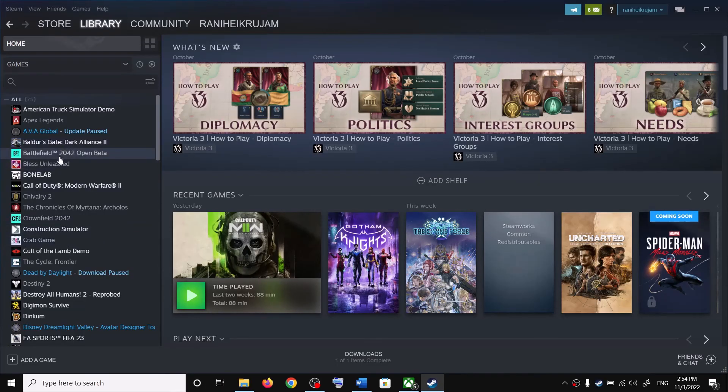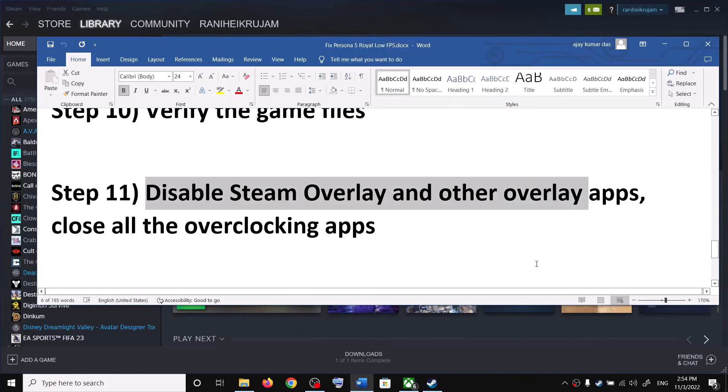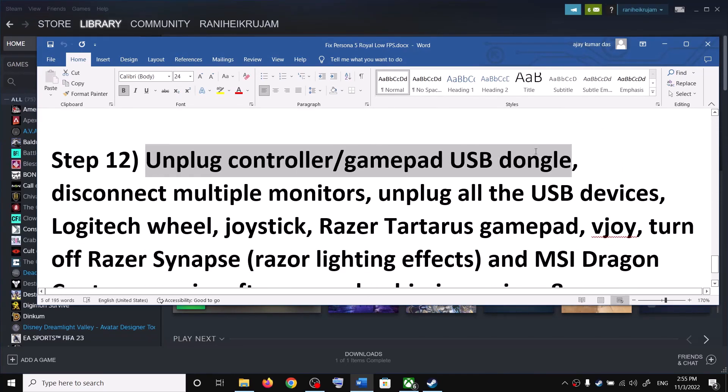Disable the Steam overlay and other overlay applications. For Steam users, right-click the game, select Properties, and uncheck Enable the Steam Overlay while in-game. Also close Discord, GeForce Experience, and disable AMD overlay if enabled. Close all overlay and overclocking applications before launching the game.